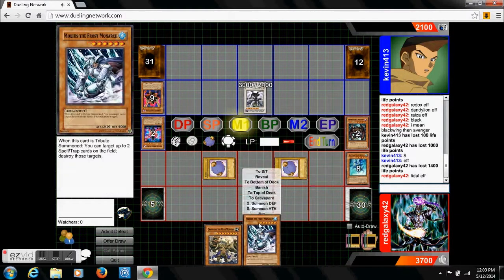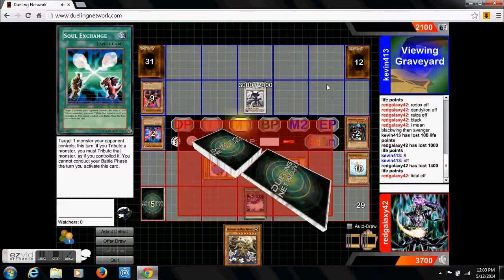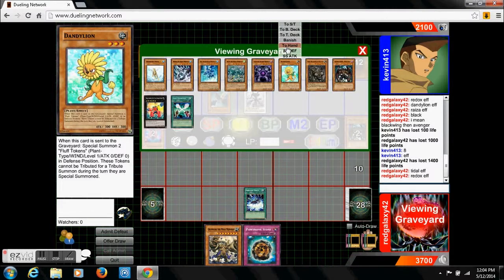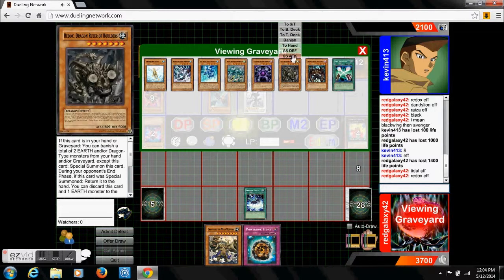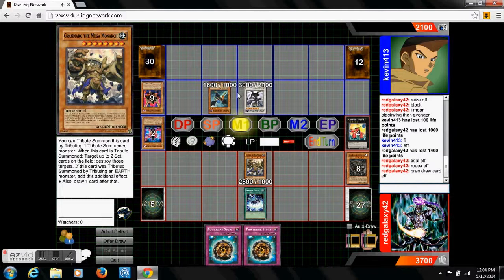With that, we're going to use the Tiamat effect, get rid of Mobius — and that will let us get rid of our Treeborn Frog, which is not bad to know. Now we've got Power Stone. What we're going to do here, we're going to get rid of Dandelion and our Gauntlet, which lets us switch to some Redarch. And with that we tribute Redarch for our Mega Monarch. Our Mega Monarch lets us draw a card — two cards that are completely useless in this situation.